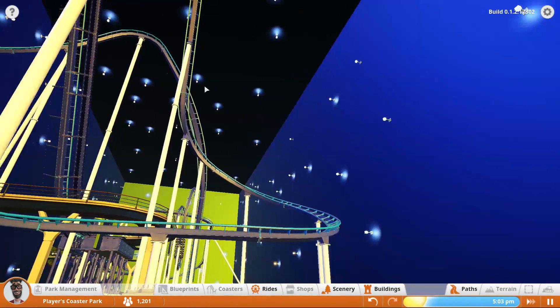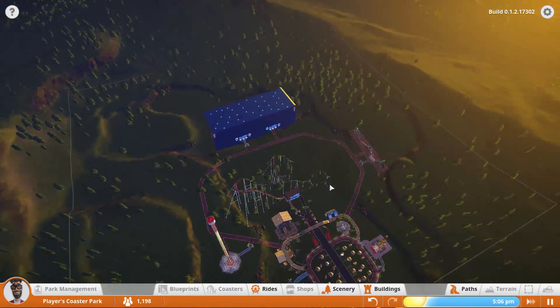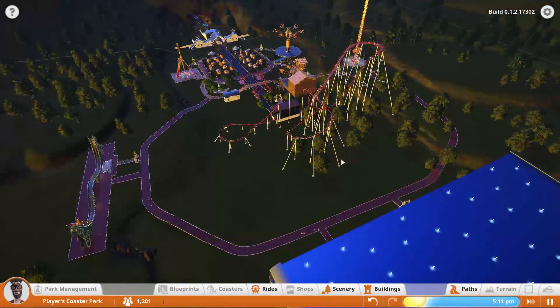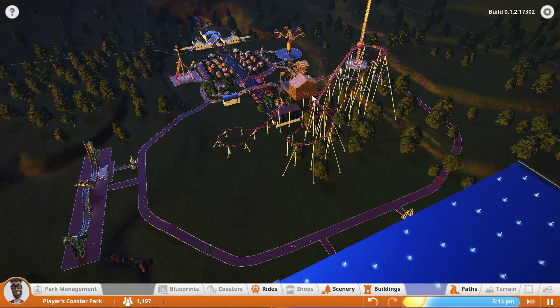And I was able to put lights up there, so we might ride this again today just to see what that looks like with those stars up there — I think they're a little cooler. What I want to do today is work on another coaster. We're gonna be putting it right here, and we're basically gonna be encompassing this one right here so it's gonna kind of weave in and out.